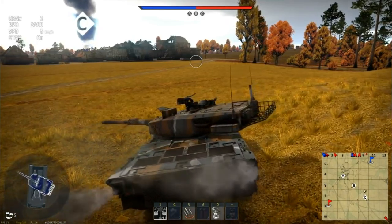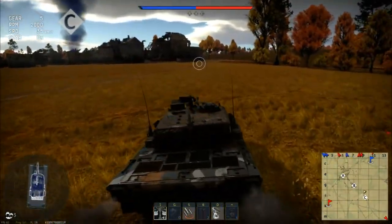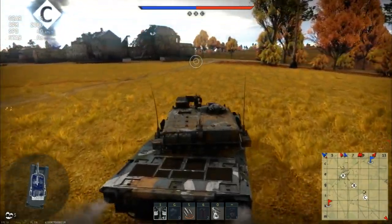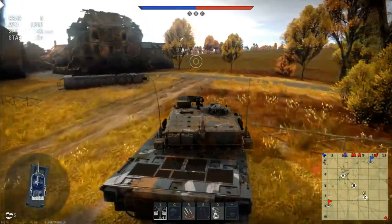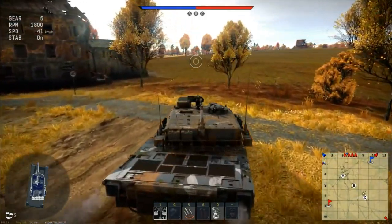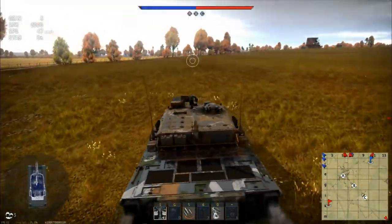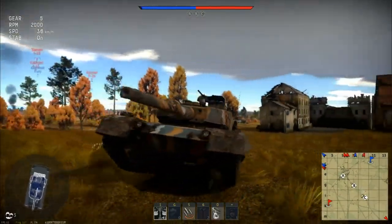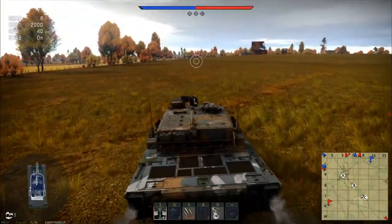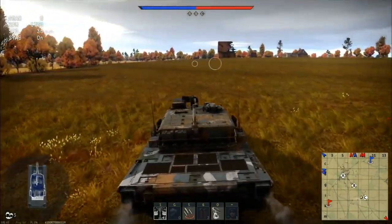This is the issue with rolling hills in general. Sometimes you can have good maps like Maginot where the rolling hills are designed kind of like trenches or waves, so they are used to push up on a map and fight at specific choke points. If the rolling hills are too large then what you end up with is hills where people can sit and use their gun depression to annihilate you, and that's what's going to happen on this map.